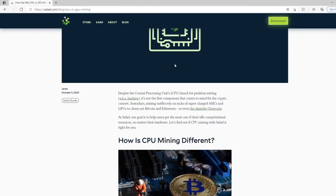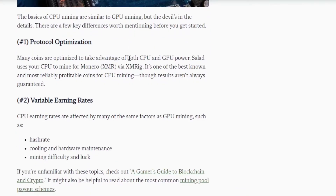This was a blog by Jared from last October — shout out to him for writing it. We're going to talk about how the basics of CPU mining are similar to GPU mining, but with the details, there are a few key differences worth mentioning. Protocol Optimization: many coins are optimized to take advantage of both CPU and GPU power. Salad uses your CPU to mine Monero XMR via XMRig — one of the best known and most reliably profitable coins for CPU mining, though results aren't always guaranteed. GPUs tend to have more rendering capability for that purpose.